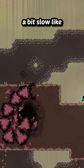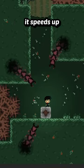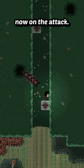The speed at which it follows the player starts off a bit slow, like the centipede is stalking the player, but when the centipede gets close enough, it speeds up significantly to make it feel like it's now on the attack.